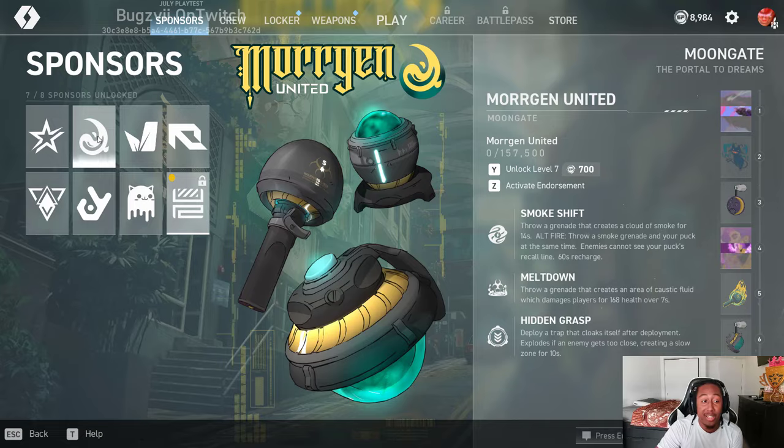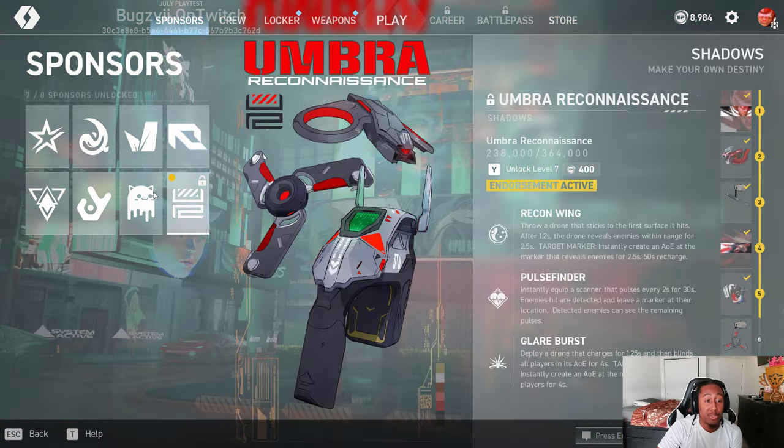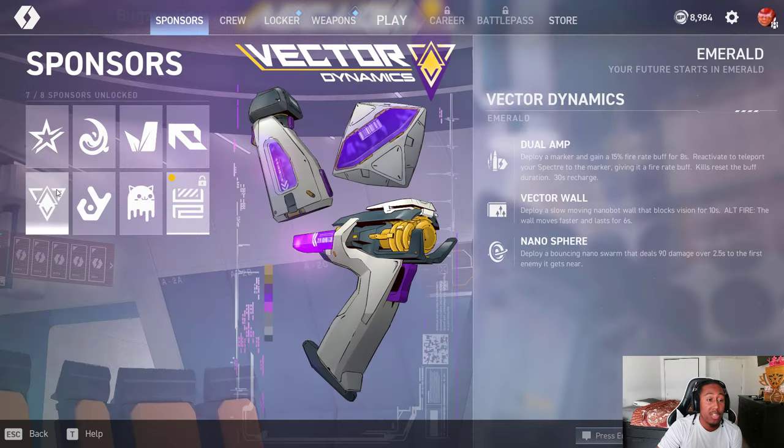Before we start, this is gonna be a long video, so I'm going to show you all the sponsors so you can see their abilities and see which one catches your interest, then go to the timestamp to see the characters you want to see fully. Also if you really like Specter Divide, hit the subscribe button.